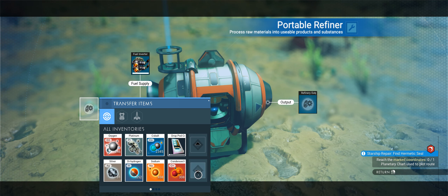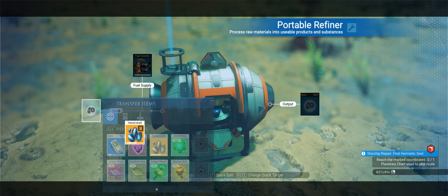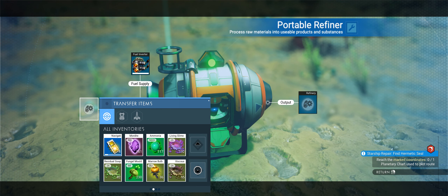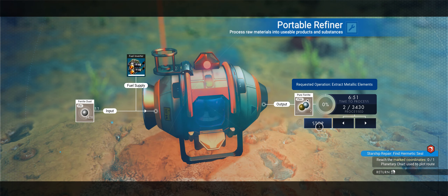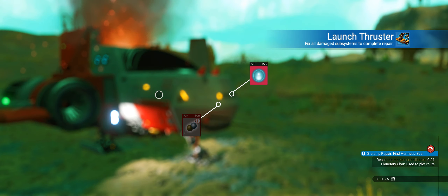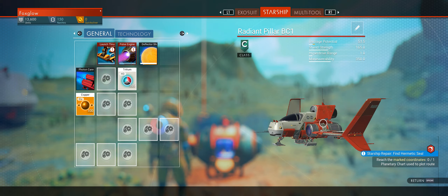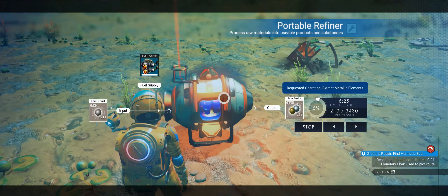Okay, inside the refiner. Pull that up. First I want to get some more iron - we can get iron from this. Get some ferrite dust, pure ferrite. What do we need, how many? My memory is terrible. Only 50, okay. Isn't that cool? We just need 50 of it for the moment. That's enough.